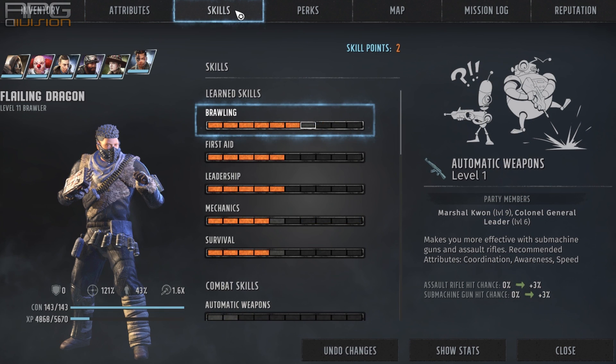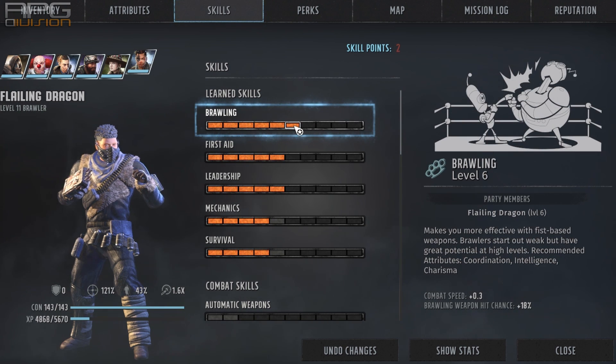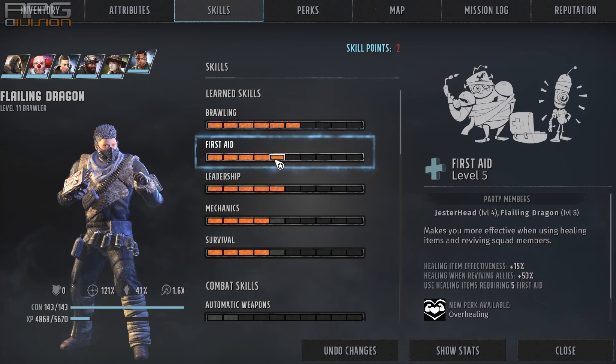From skills you should definitely focus brawling the most — not because of weapon hit chance or combat speed, but because of the last upgrade. Upon reaching maximum rank you'll have a perk available that decreases the action point cost of brawling weapons by minus 1. I also went with first aid and got 5 points into it to get the overhealing perk. Being a medic works very well with this build because we have such high mobility that we can reach any part of the map and heal our allies if needed, switching from offense to defense.